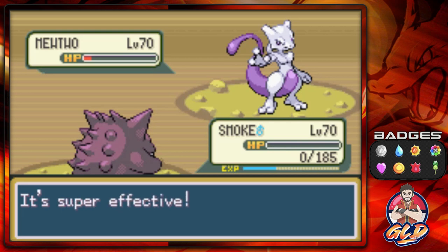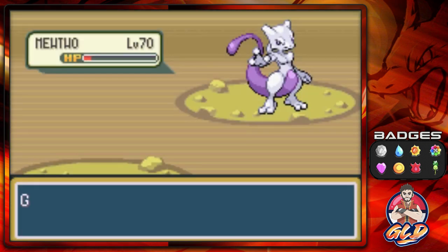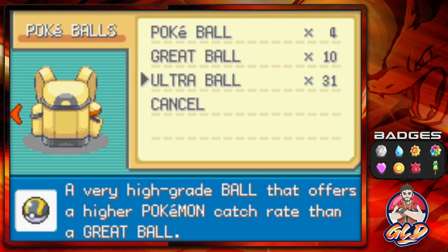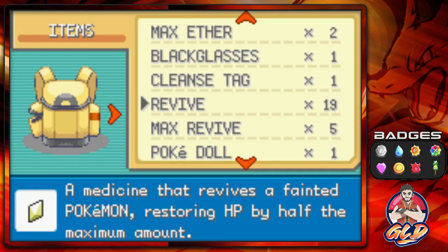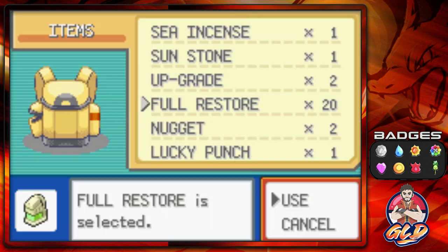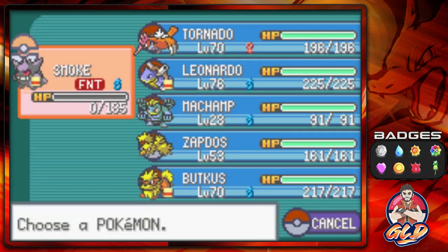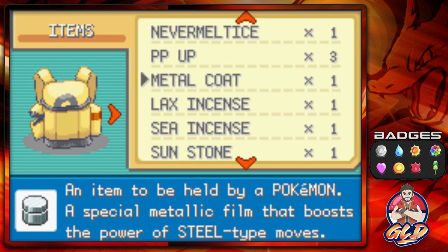Mewtwo kept using Safeguard — which prevents sleep and paralysis — and now it's doing it again. We can't affect it, we have to waste a few turns. We're going to revive Smoochum and hope for the best since Safeguard only lasts about five turns. Let's not use a physical attack here, that would be bad. And Thunder Wave — damn it, it failed again. We're doing this all over again.